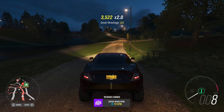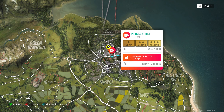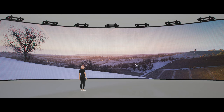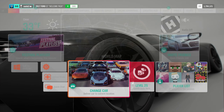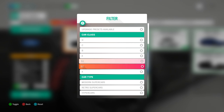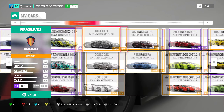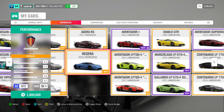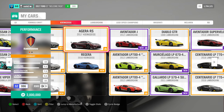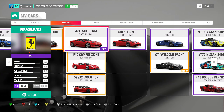Now here we are with the speed trap. We must reach 237 miles per hour on the Princess Street speed trap. For this I suggest picking a fully tuned car with a 999 rating. You'll probably find those in either modern supercars, hypercars, or extreme track toys - one of those three categories is probably the car you want. Maybe a Koenigsegg, a fully tuned Lambo, Bugatti - you know, the usual suspects.